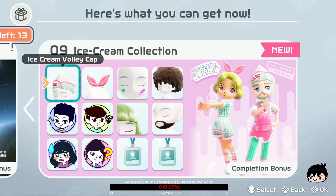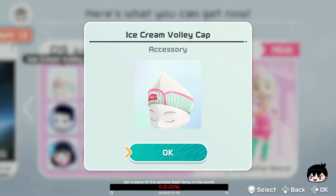Week 9 is the Ice Cream Collection set. And just to start things off, we get the Ice Cream Volley Cap. Looks pretty cool. Kind of looks like Zelle from Final Fantasy — this hairstyle — but it's a cap.